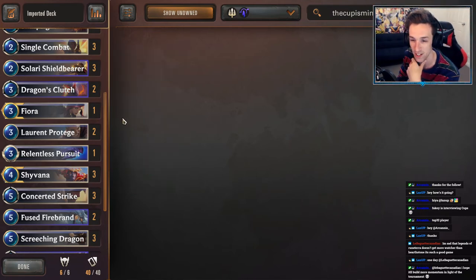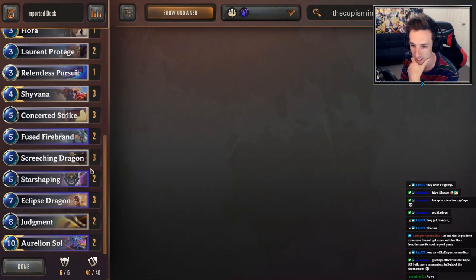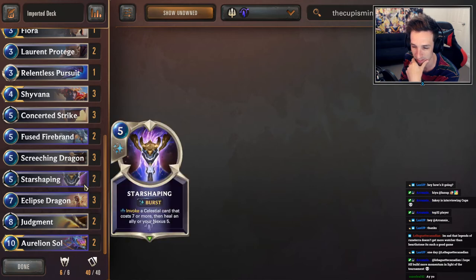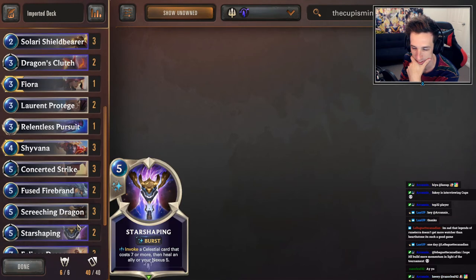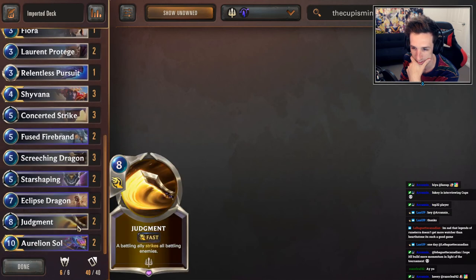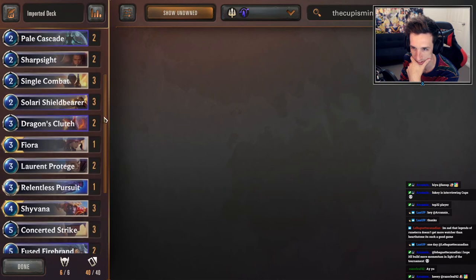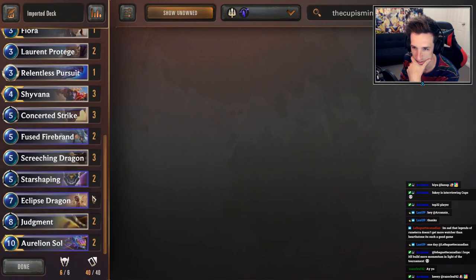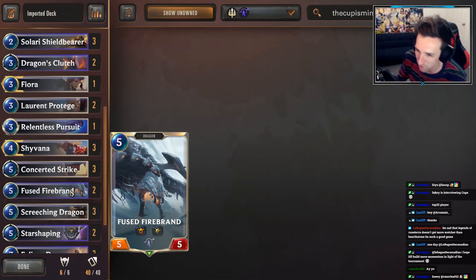The deck building philosophy is you want those early game units that have value in the late game, because Dragons' big problem is they get chump-blocked by a 1/1 spider and don't do anything. These challengers pull blockers out of the way so the Dragons can hit face. I had a match earlier today playing Go Hard versus Dragons, and exactly that happened — he even found the nine-mana Dragon card that buffs all the Dragons, but just couldn't connect. That's why Judgment is so important: it can clear every single chump-blocker on a defensive or offensive turn. The one-of Relentless Pursuit can also just win you the game on the spot late.